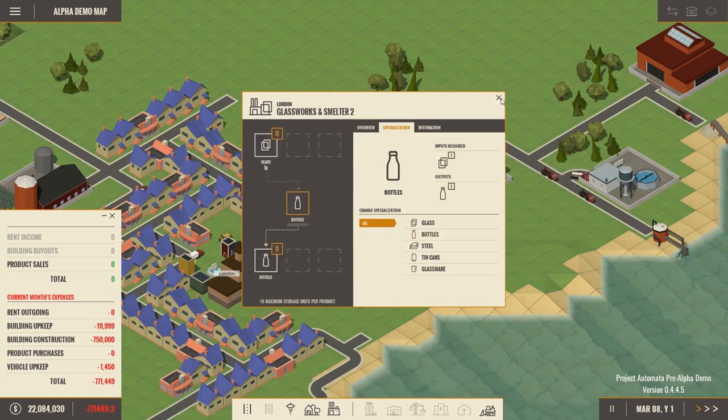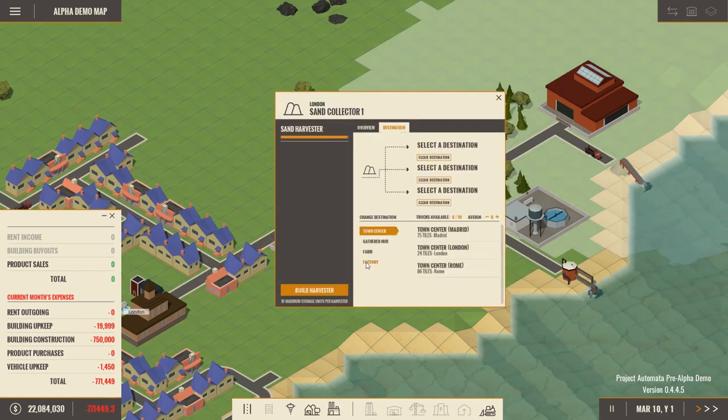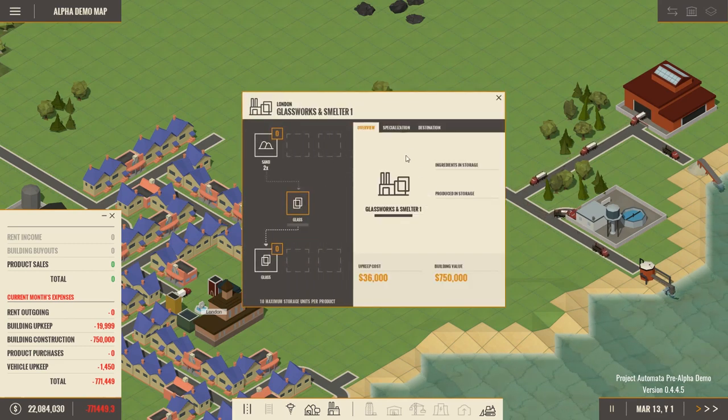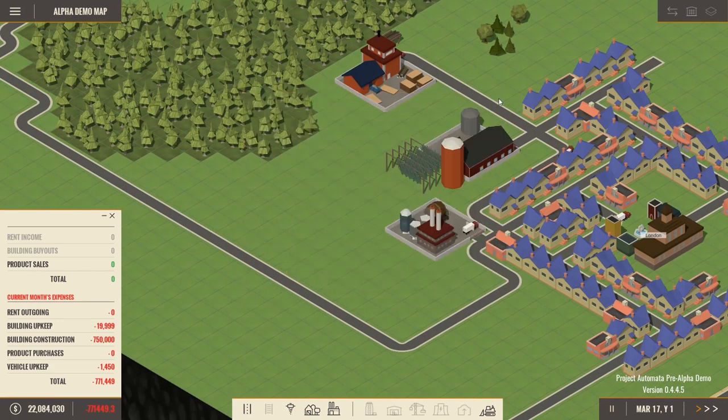The next recipe we're working on is bottles. We'll go into the sand collector, select a destination — the first glasswork and smelter, the one that's 12 tiles away, closer to the factory. That one's making glass now. With that glass we'll go into the second factory and select a destination — the other glasswork factory. Now that factory is getting glass. With that we need to set the destination of bottles to head to the distillery.